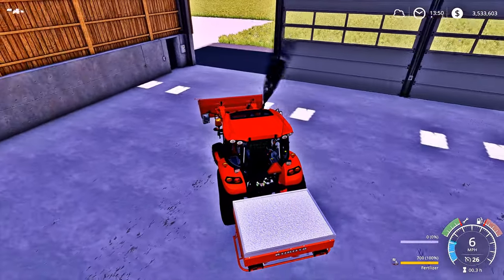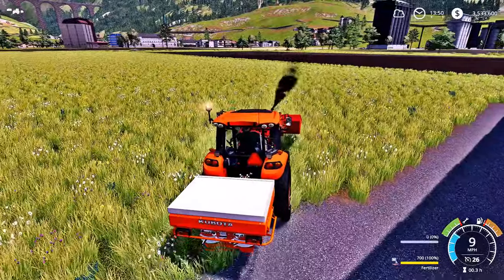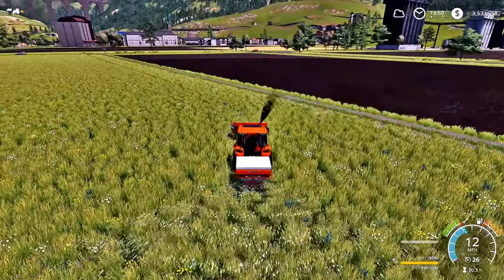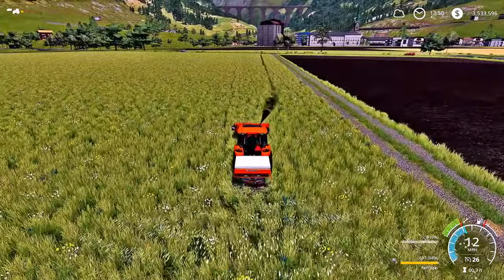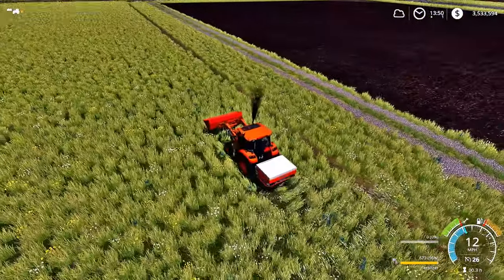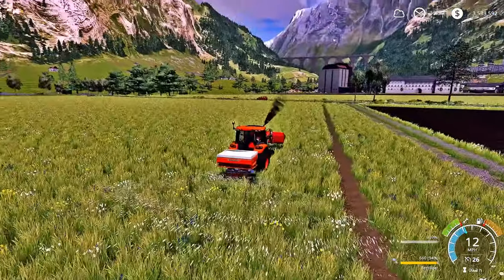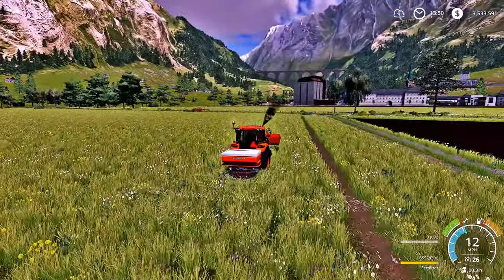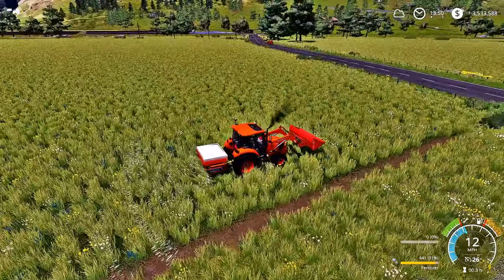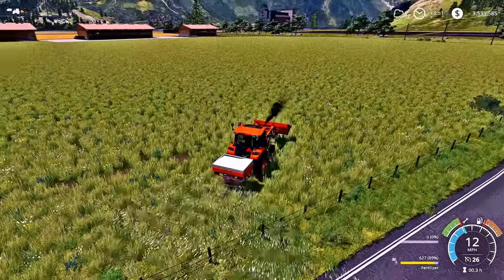We're going to go out here and fertilize our grass on this field. Let's go ahead and fertilize — there we go. It's always good to keep the grass nice and fertilized so it stays beautiful and green. We've got a patch of dirt right there — I don't know why we have a line of dirt, but that needs to be fixed. What I might do is harvest this grass, then cultivate it and replant. I really love this Kubota.